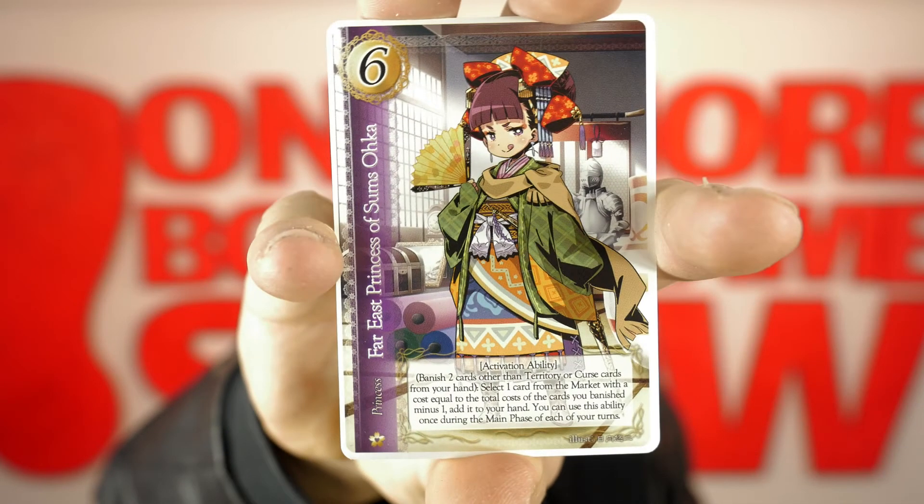Our princess is the Far East Princess of Sums Ochre. Banish two cards from the other territories or curse cards from your hand. Select one card from the market with a cost equal to the total cost of the cards you banished, minus one. Add it to your hand. You can use this ability once during your main phase for each of your turns.